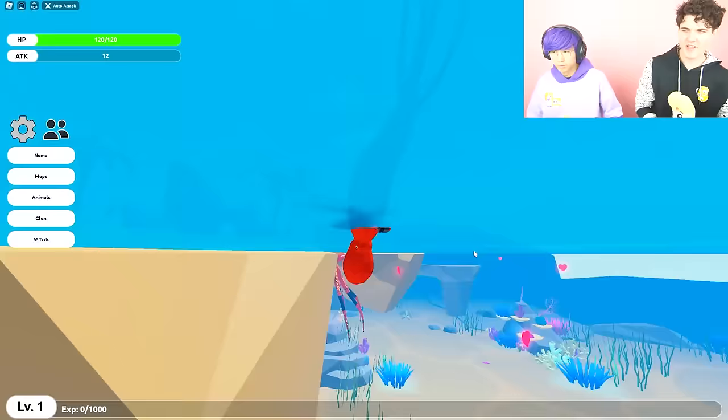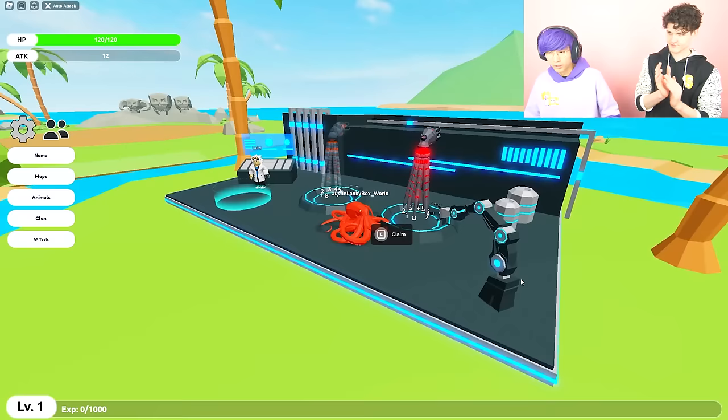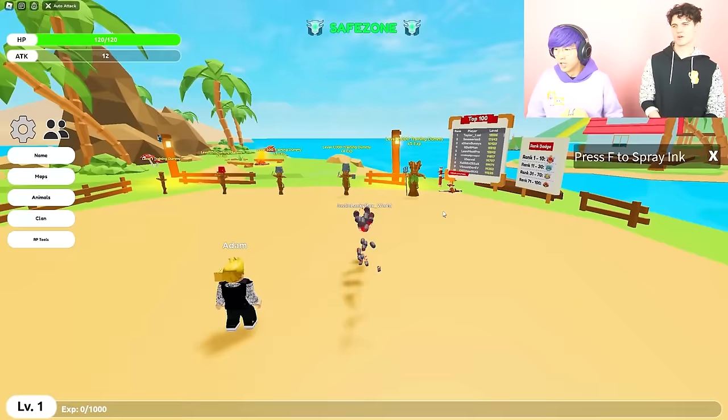Now that we have found all nine pieces to the octopus, they're going to fuse them together and then we're going to unlock the red glowing octopus skin — this is ultra rare! Here we go! Yes! We got it — the robot red octopus! Let's turn into it. That is so rare. We have been working — there it is! No way! Let's go!